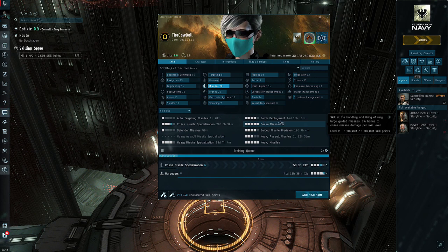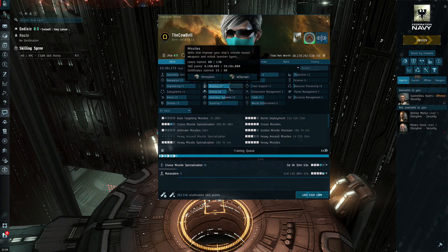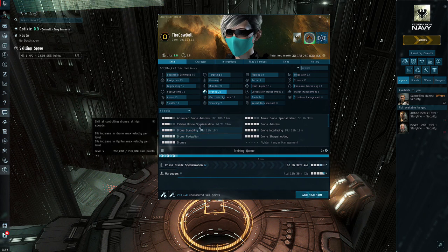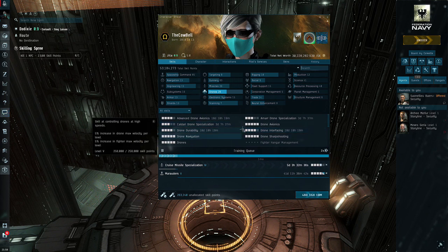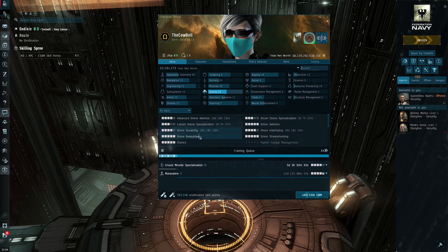For example, Cruise Missiles gives a 5% bonus per skill level. Also, if you're flying the Gila or the Rattlesnake — especially the sniper fit — you'll want to be skilling into drones. The Rattlesnake is a tough option because a lot of its DPS comes from drones. There are two different fits: a missile fit and a drone fit. The Gila also focuses on drone damage, so you'll have to go into some of those skills as well.